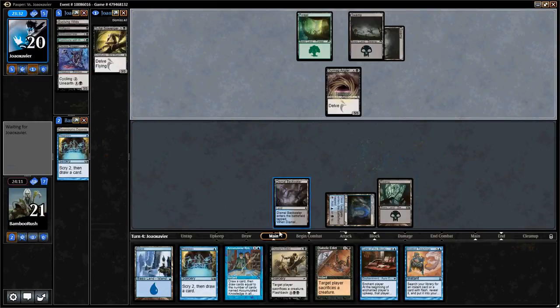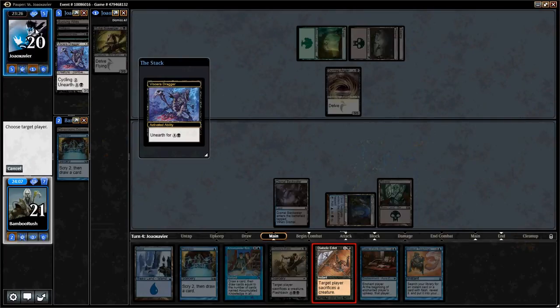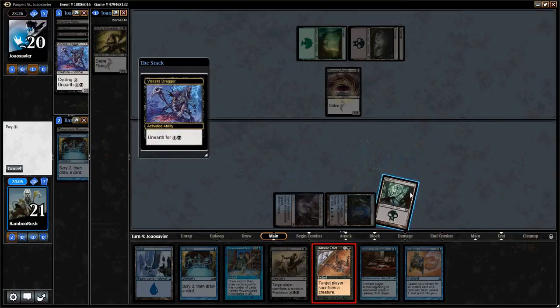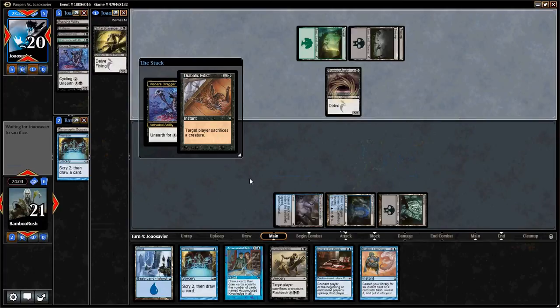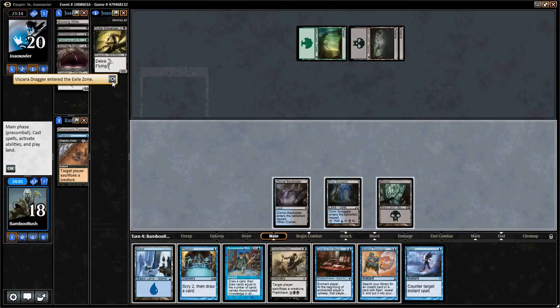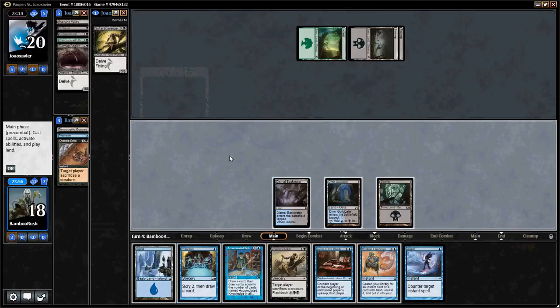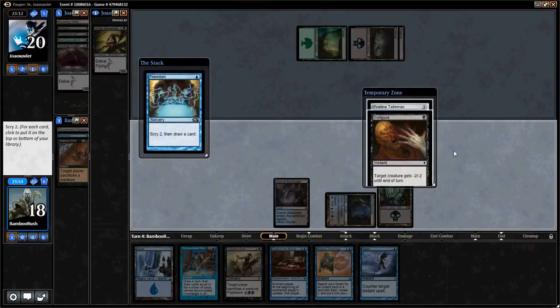He's going to clear the graveyard except for Viscera Dragger. Oh, he's just going to Unearth. I'll take the three. For now I'm going to kill the Gurmog Angler, and now I can actually leave up Teachings. Or I can Preordain and play Curse. If I draw a land, I can Teachings into a counter and then play Curse with counter backup. As it stands, I'm not incredibly terrified of what he can play next, so I think I'm going to Preordain and play Curse of the Bloody Tome.